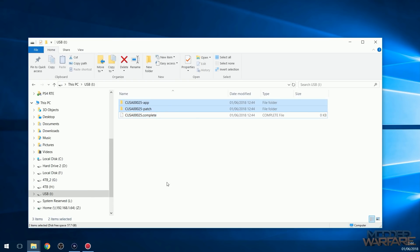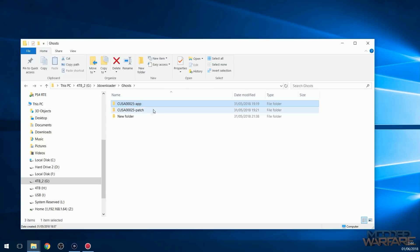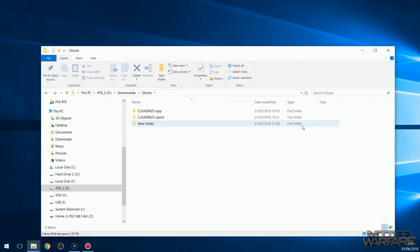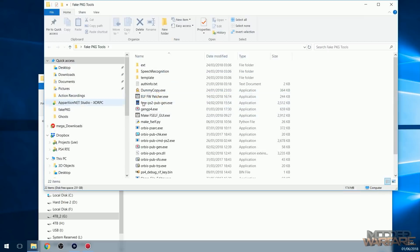What you're going to want to do is copy these folders onto a hard drive on your computer. You can see all the game files have copied over and all the patch files as well. What we're going to do now is basically turn these into fake package files so that we can then install them through the Homebrew Enabler and run them on the PS4 without the disc. In order to do that, we need the fake package tools — I'll link them in the description.